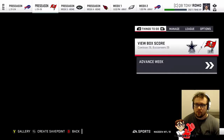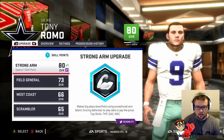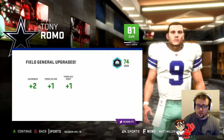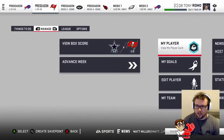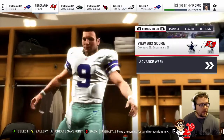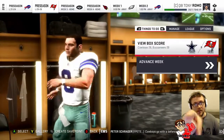We do have a skill point available so before we go we'll at least upgrade ourselves one more. I'm going to go Field General — it takes us up to an 81 overall, which is good. We increase awareness, throw accuracy mid, and throw accuracy short — short is definitely where we need to increase our stats. But that's got to be it for episode 4 of Undrafted to MVP. As always guys, thank you for watching — if you have any feedback please leave it in the comments below, subscribe to keep up to date, and I will see you next time.